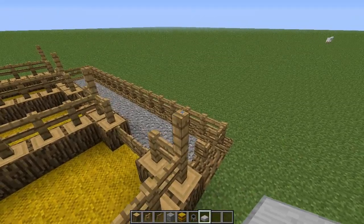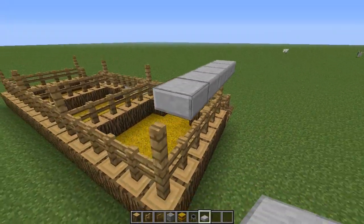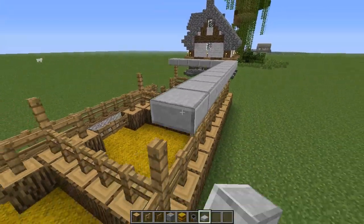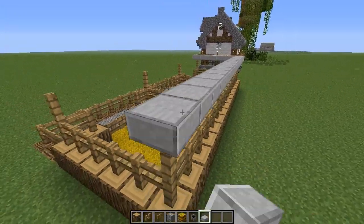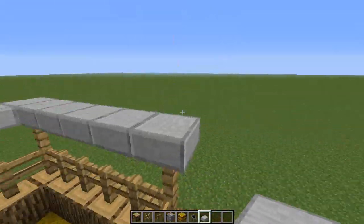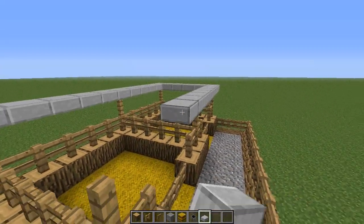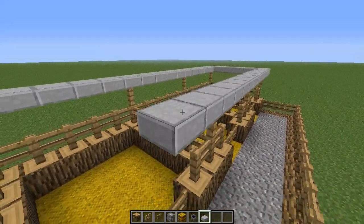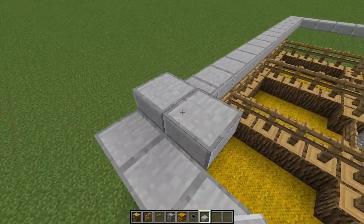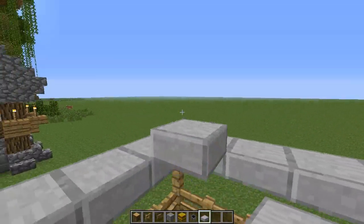Now for the roof, all we need to do is place our stone slabs on the corners, bring it across to the other one, bring it right down to the end, bring it to the front, and now bring it back to the initial one. Pretty simple. Now we are going to go in one and raise it up one layer — simply just make it up to one more layer like that.